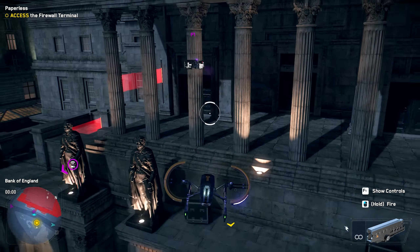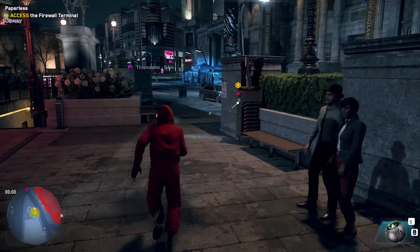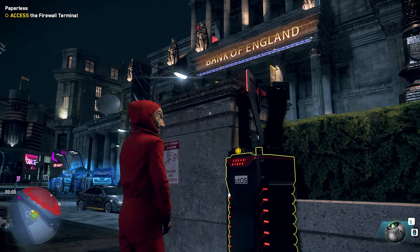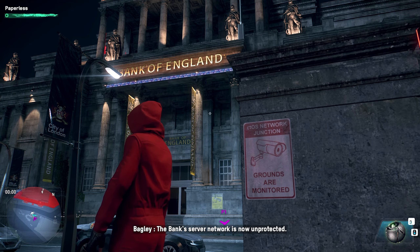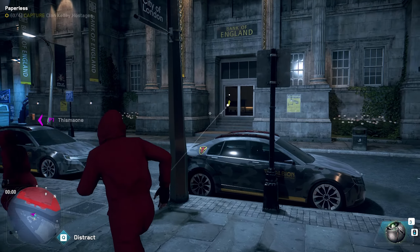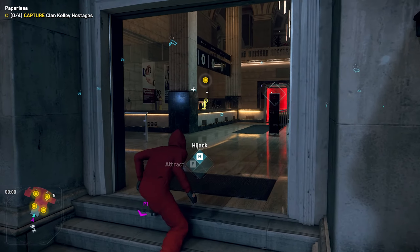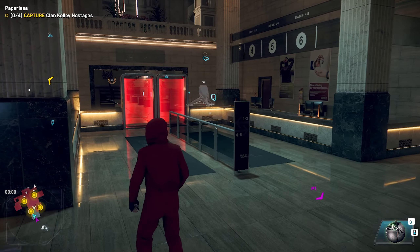Internal network unlock — alright, good. This should mean we have access to this main server entrance here. I was hacking into the Bank of England, boys and girls — Money Heist fans, I should say. The bank's server network is now unprotected. Now all you need are the right account credentials. Alright, capture Clan Kelly hostages. Can I sneak in? Looks like we're actually allowed in this bit.